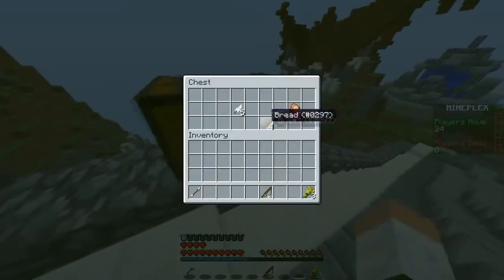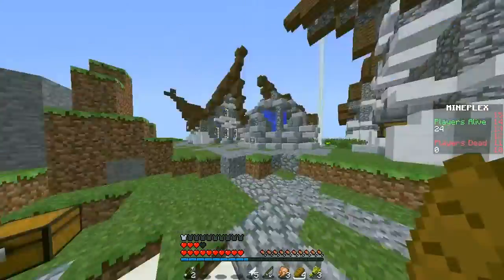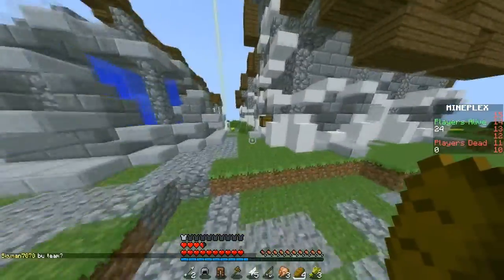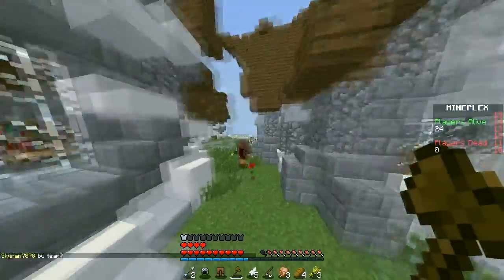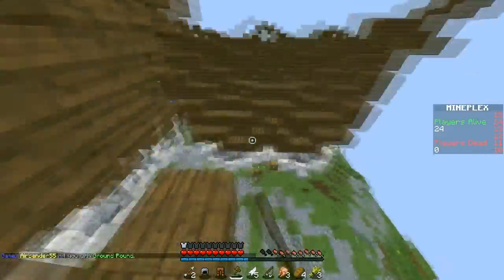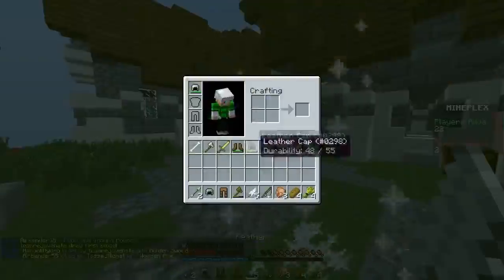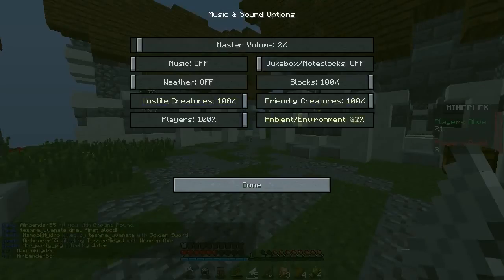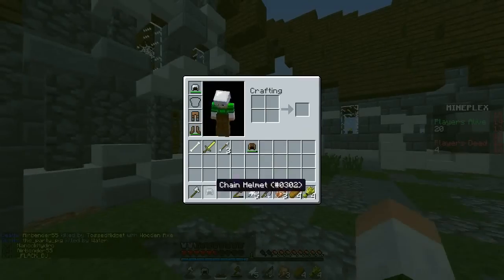I'm gonna splash that down. Let's look inside this chest - ooh, some food. All right, let's get out of here. There's not too many people coming this way. We got a weapon for the time being, let's take out this guy - he could be a threat at any moment. Let's let him look in the chest and then we'll take him out. Oh gosh, oh no - that was close. I need to turn up my sounds a little bit; I had my sounds down for some weird reason.